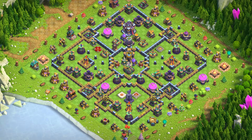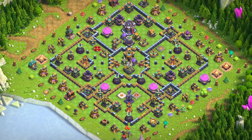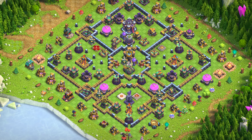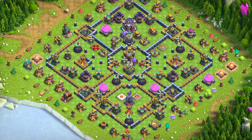Base number 2 is another Anti-3-Star Base design — a specialized layout that aims to prevent attackers from achieving a perfect 3-star victory. This type of base is particularly crucial in clan wars and high-level trophy pushing, where every star matters.